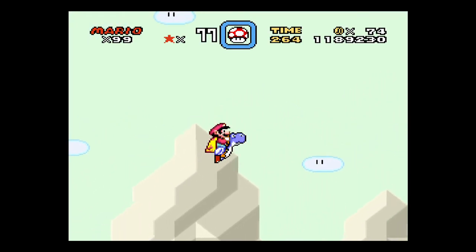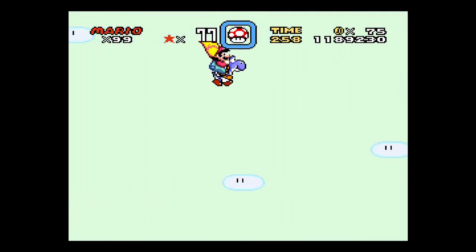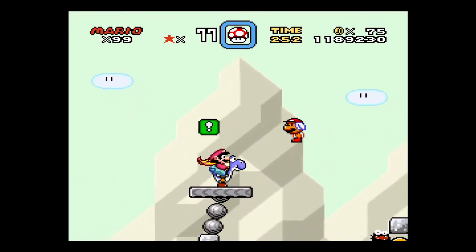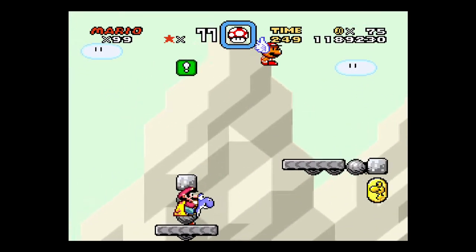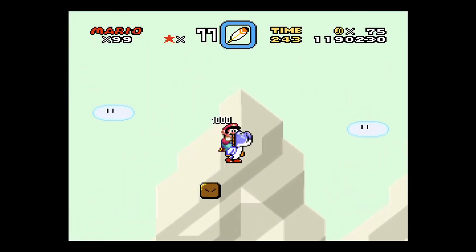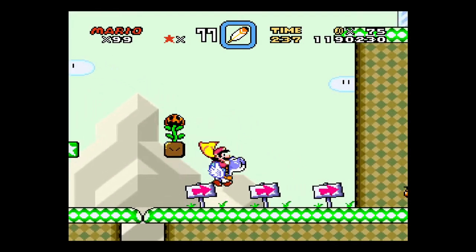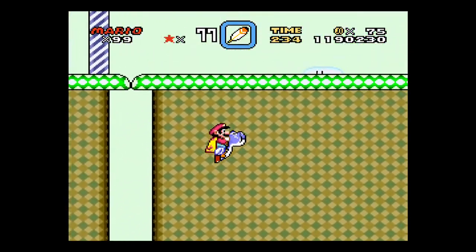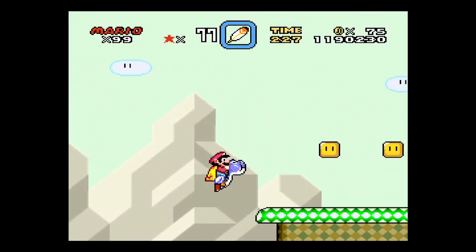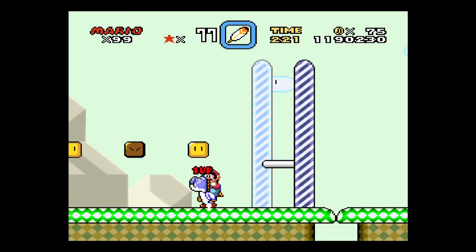That was the halfway marker if you feel so compelled. So that creates a vine that goes to the first exit there, but if you fly over this way, you get a couple of lives, and this is exit 2.